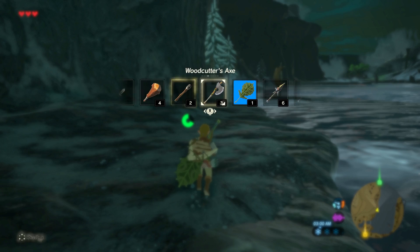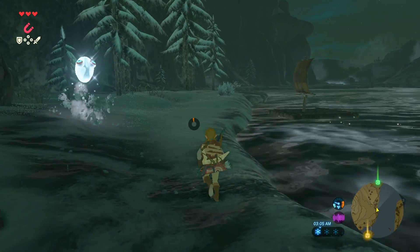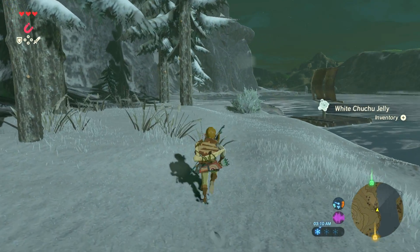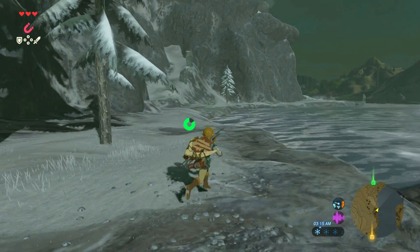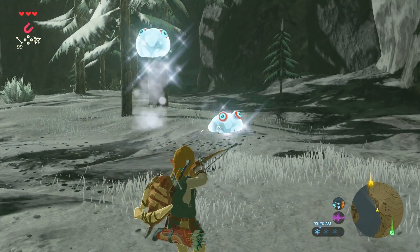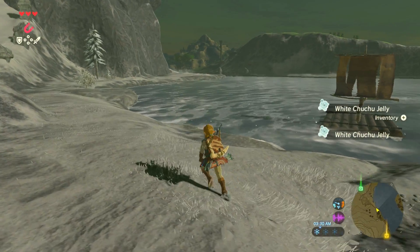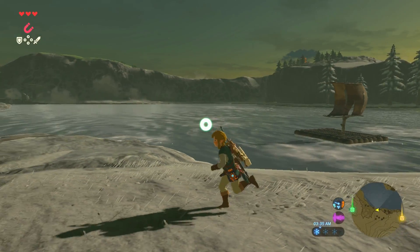I just got to be careful, because there are going to be enemies about that I got to deal with. I'm going to do my best to make it through here and not get frozen anymore. Collect as much of this chuchu jelly as I can get. We might see some icy keese here. It's getting towards morning, so it shouldn't be as scary — we won't see as many stal bokoblins as we did the night before. You might not want to waste your good weapons on chuchus, because they don't take many hits. Just be careful with the elemental versions, because they have those added effects.